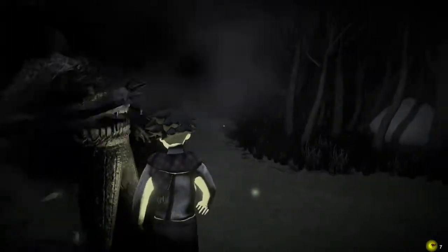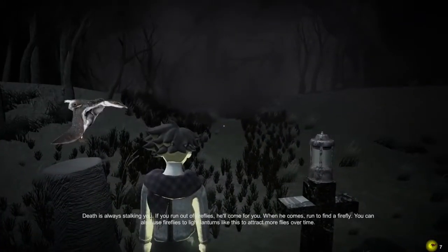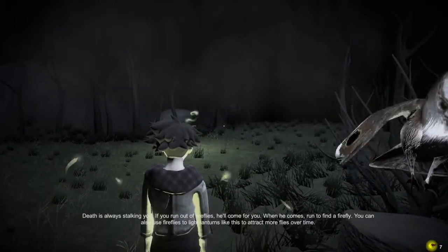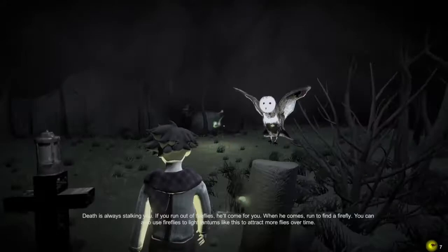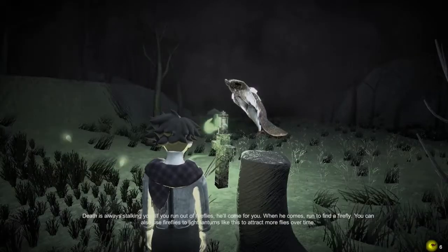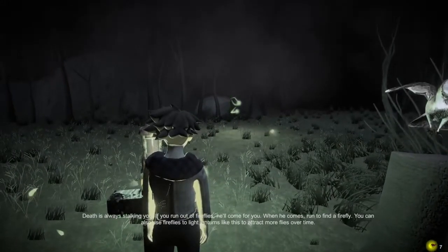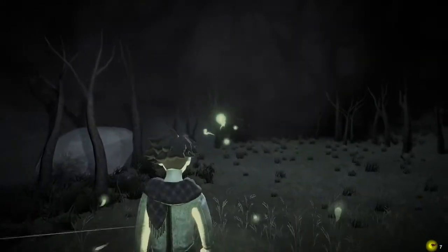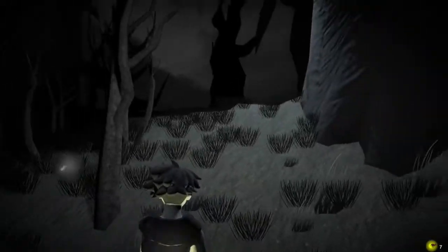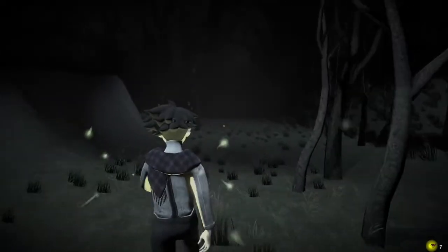Oh yeah, let's kill me — oh the firefly didn't work for me! That's scary. 'Death is always stalking you. If you run out of fireflies he will come for you. When he comes, run to find a firefly. You can also use fireflies to light lanterns.' The firefly shooting didn't really seem to affect the enemy that time. Okay, there you go — that's how you do it. I got it. I'm not supposed to use it to fight them I guess. They seem kind of goofy — they are scary looking but goofy too.